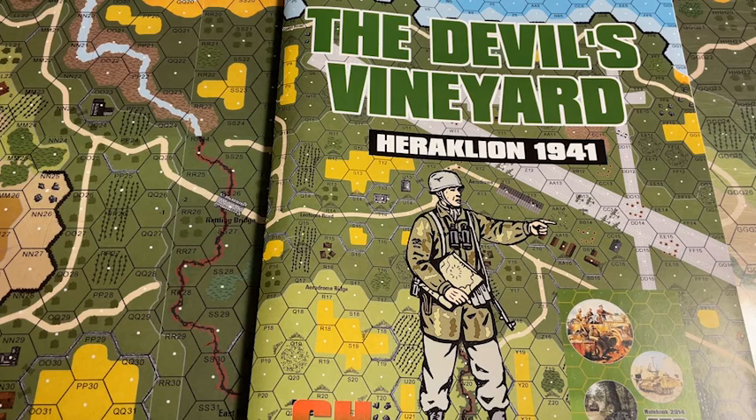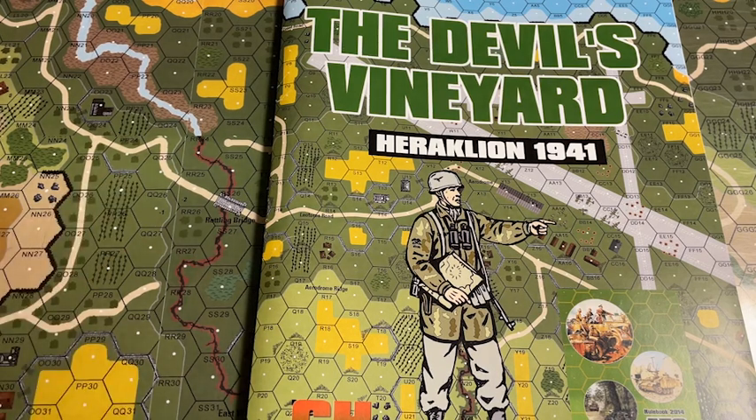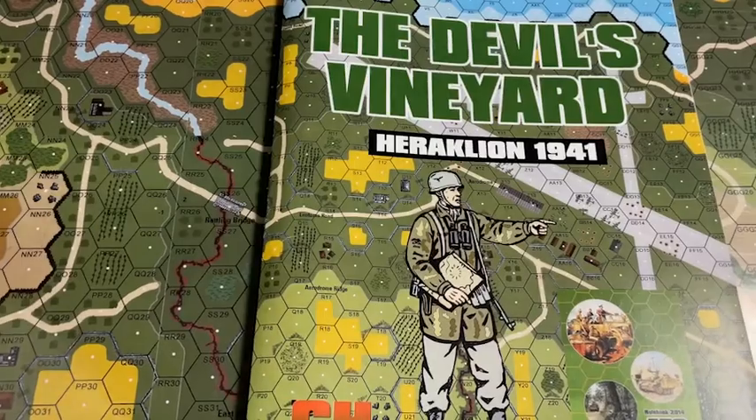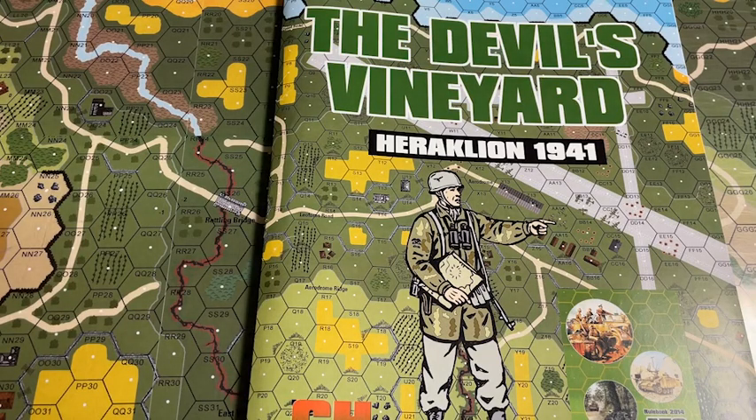What's going to come in the module: you're going to get five half sheets of counters — two 1941 Fallschirmjäger, two 40-43 British, and one Crete weapons sheet specifically made for this module. You get nine map panels, eight scenarios on five sheets of cardstock, two pages of Battlefield Walkaround, and one AFV card for the Matilda. That's it — one AFV.